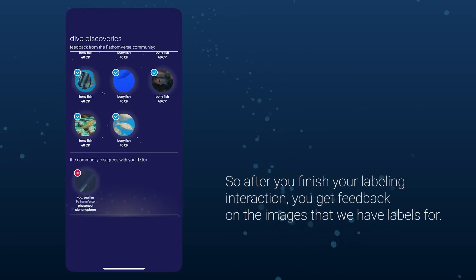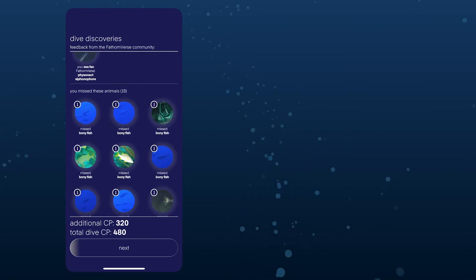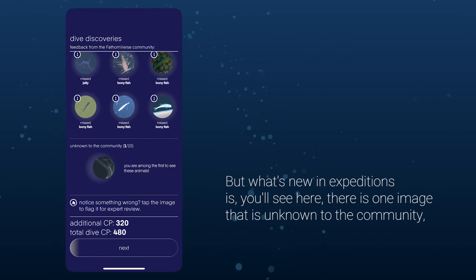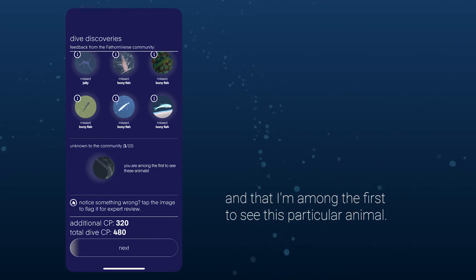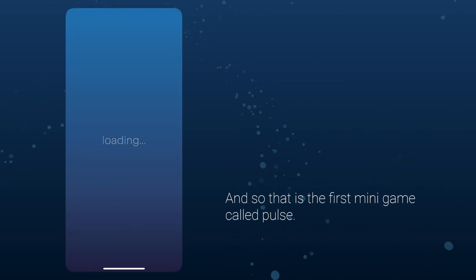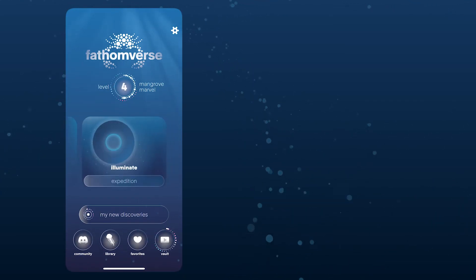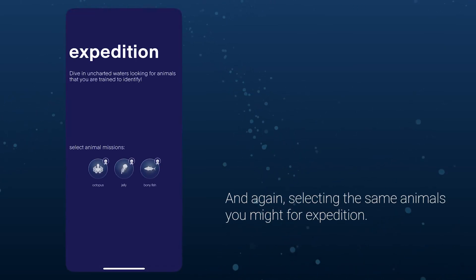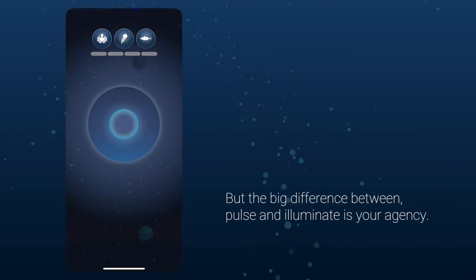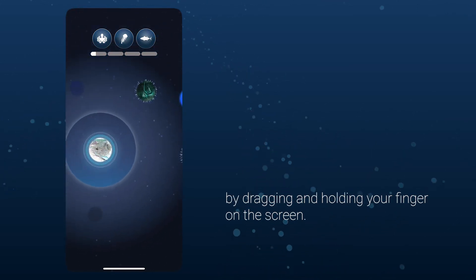After finishing your labeling interaction, you get feedback on images that already have labels. You'll see the community agrees with me on some and disagrees on others — there are clearly animals I missed. What's new in Expeditions is that one image may be unknown to the community, meaning I'm among the first to see it. This is exciting because my label is being contributed to the Fathomverse community. That is the first minigame, called Pulse. The second minigame is called Illuminate, and you select the same animals as you would for Expeditions.